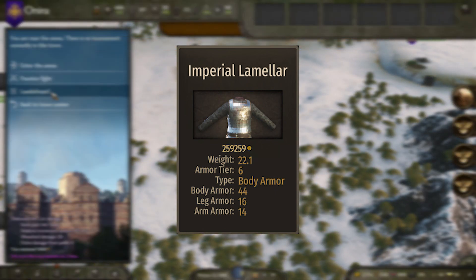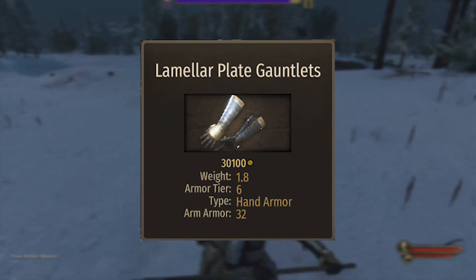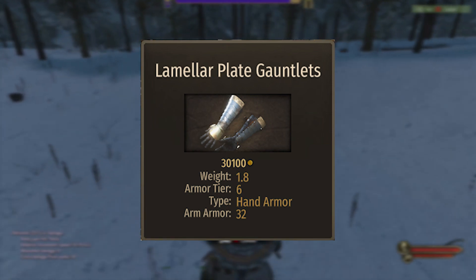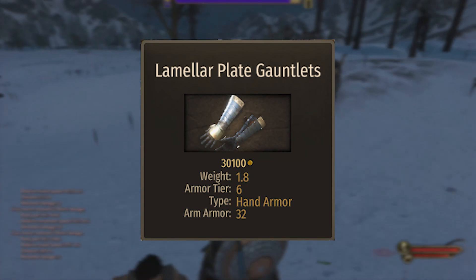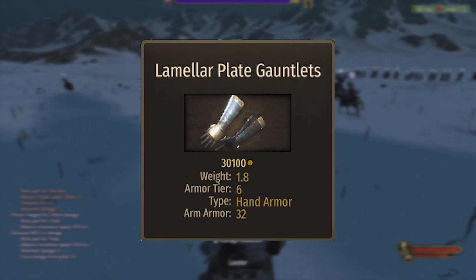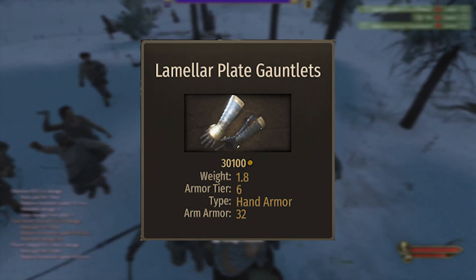For the gauntlets, the best are going to be the lamela plate gauntlets. Your wife will likely have them equipped, but you can also buy these on the market — they are not that expensive, costing around 80,000 to 90,000. You can find them in almost all of the imperial territories, so I won't bother putting up a map. They provide 32 arm armor and are armor tier 6.